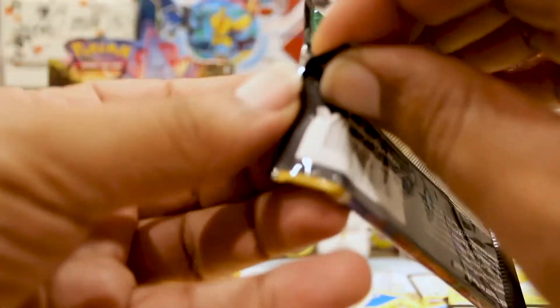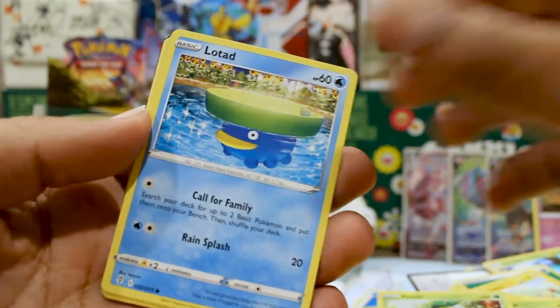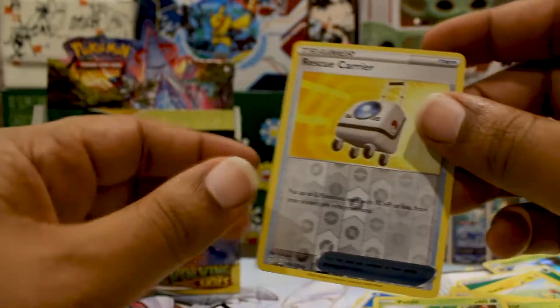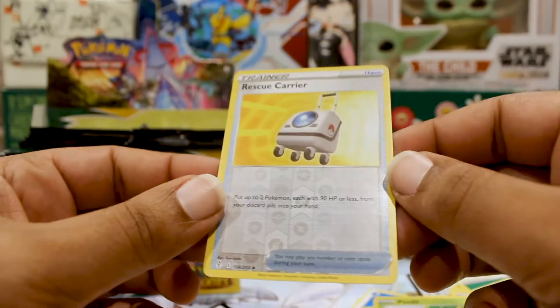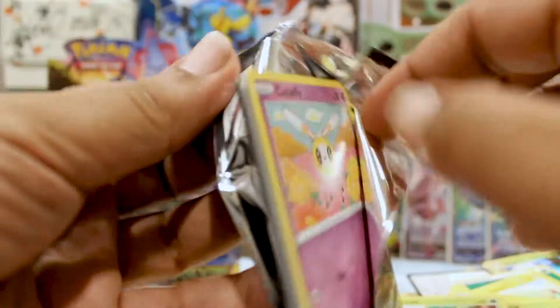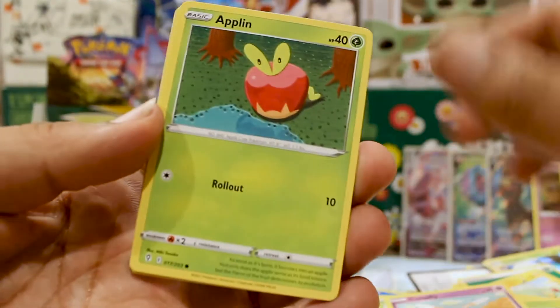I remember grinding so hard early in the morning and late at night to level Umbreon up in the games. There goes a Pumpkaboo. I needed this — a Rescue Carrier! Add two Pokemon with 90 or less HP from your discard pile to your hand. You know what deck that is broken in? Rapid Strike Malamar — free 80 damage right there with Rapid Strike. That's a card I can't wait to throw in there — I only pulled one out of the two prerelease kits.